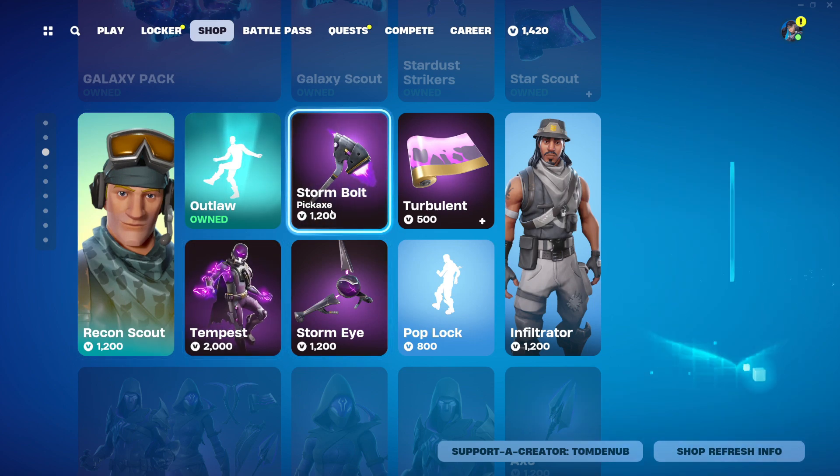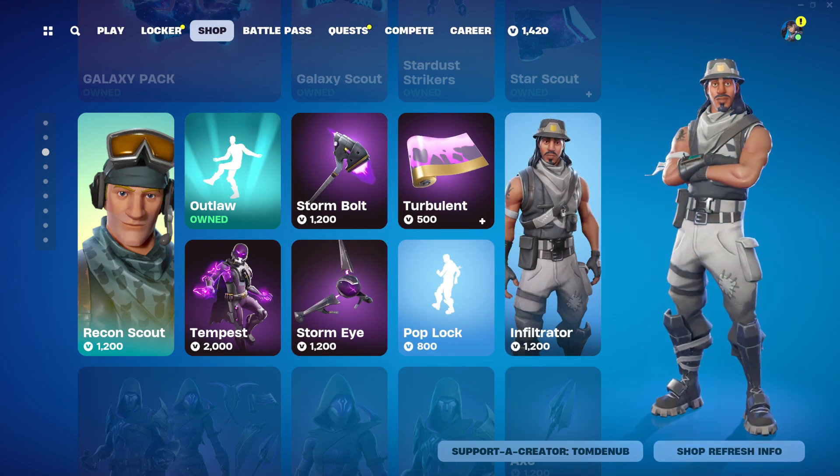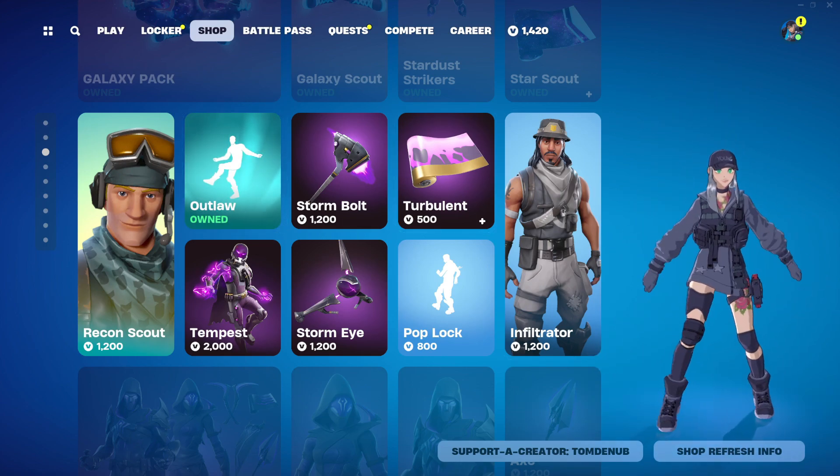Tempest is returning at 2000 V-Bucks - it's a pretty expensive outfit but I love it. Also Storm Bolt, Turbulent, Pop Lock, and Storm Eye. The Infiltrator outfit is 1200 V-Bucks, not bad. We also have Outlaw still here from a couple of days ago or I believe yesterday.